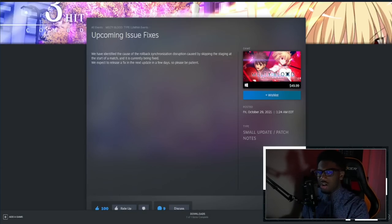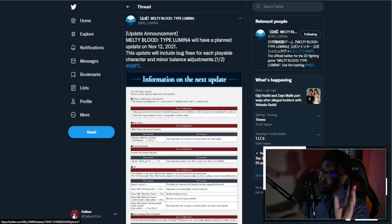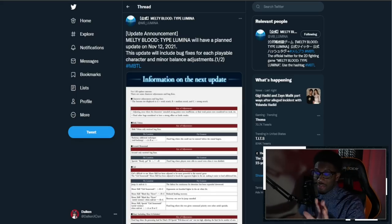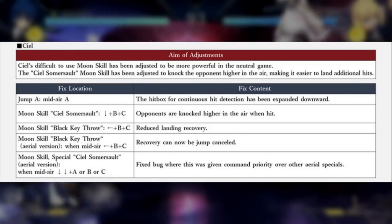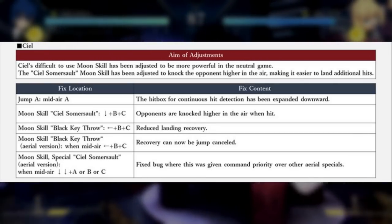On top of the netcode fixes, they also released a huge list of bug fixes for the game as well as some character balance changes we can expect in this version. Let's break down the important ones you really need to know about. CL is definitely getting some buffs in the form of hitbox changes and moon skill changes. Her difficult-to-use moon skills have been adjusted to be more powerful in the neutral game.